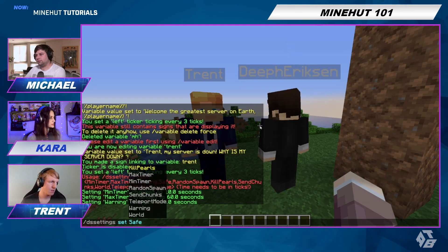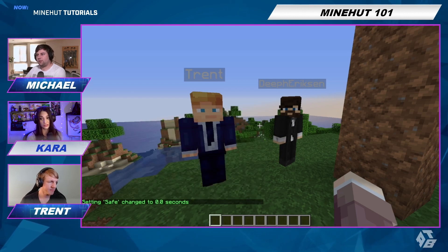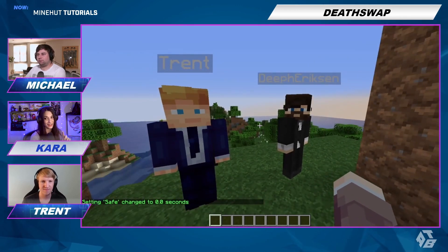We're also going to set a safe point so you'll have a little bit of invincibility. Oh, we're going to make it so there's no safe, so we can die immediately. But if you want a safe — like a couple seconds after you switch — you can do that. But we're not going to.